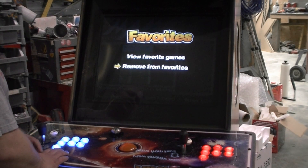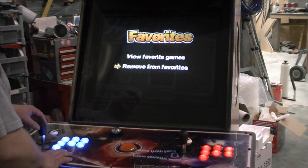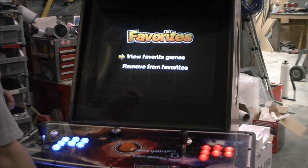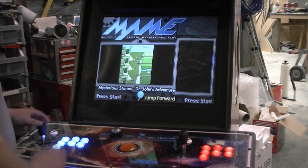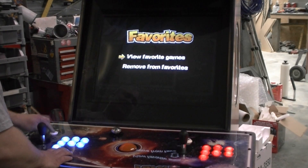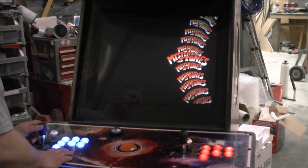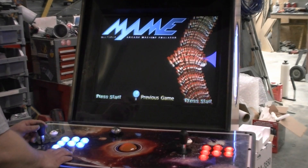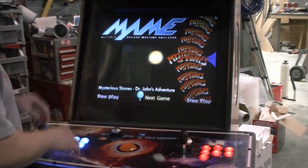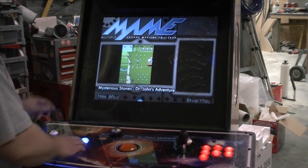I'm going to put it back in just to show you with it in the favorites list. So then I'm going to exit back out. There's a little button underneath here on the two-player machines, but on the four-player machines you'll hold down one player start and push two player start to take you back out. I'll hit the escape button and then hit number six again to view my favorite games. When I view my favorite games there's only going to be one game in here — Mysterious Stones. So my whole list, no matter if I scroll up or down, left or right, it's only one game. But obviously as you add more games, you'll build and build on this list.